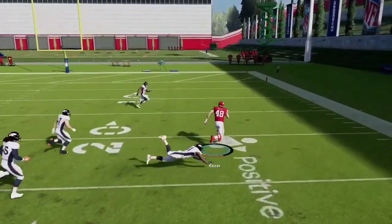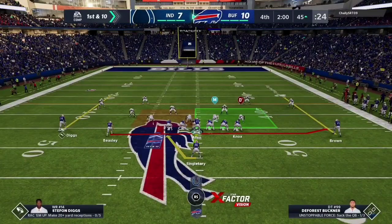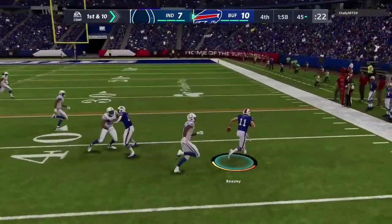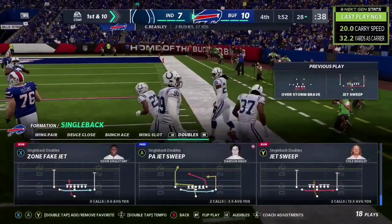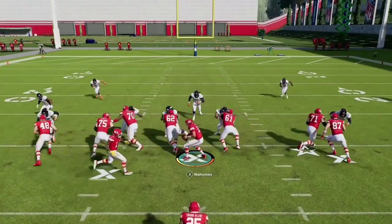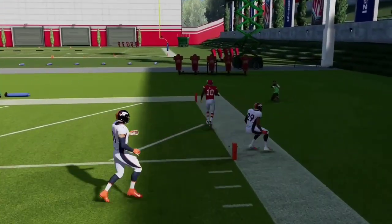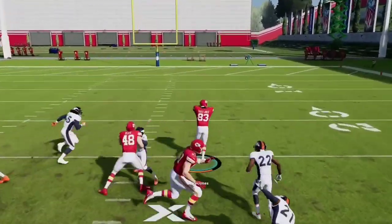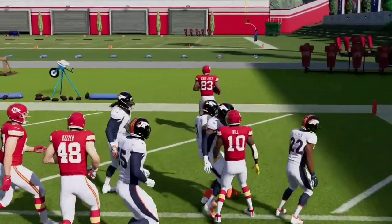I know in the Las Vegas Raiders playbook they have a lot of jet sweeps in there, so if you're looking for a jet sweep playbook, Las Vegas Raiders. If you know your opponent's running man-blitz, hit them with the slip screen, hit them with the jet sweep, and they're going to be having nightmares. As you see these videos, you can see the formations and look — everybody just drops straight down as soon as you say hike. You'll notice that's a common trend. Those jet sweeps are always, always super effective against man-blitz.